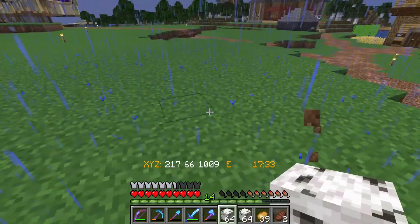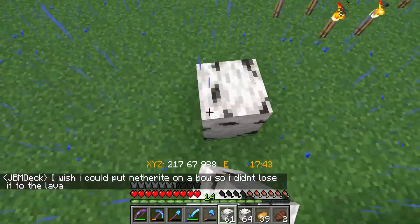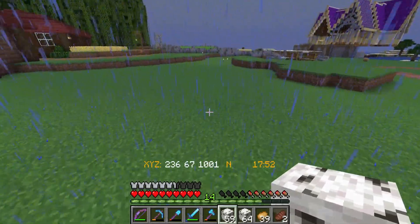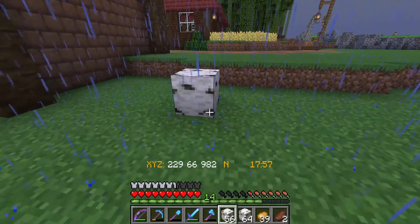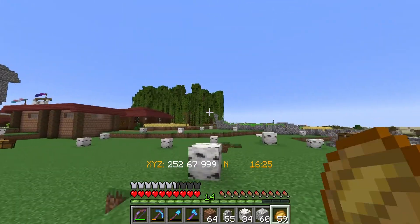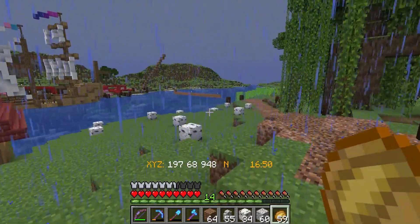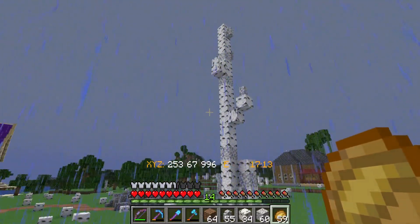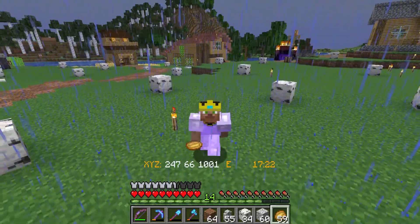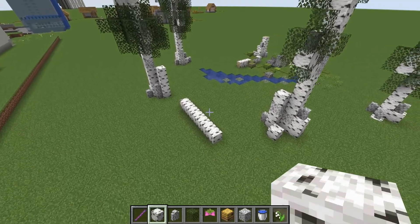Moving on to the next phase - the forest itself. I grabbed about 10 stacks of birch logs and want to start planning out where the different trees are going to go, figuring out how thick and dense they'll be in certain areas. I'll place down little spots for trunks and decide how big I want the trees to be. I've now placed over 128 different tree trunks and haven't even touched the other side by the villager breeder. Trees are scattered throughout the entire town and I think it's going to look pretty cool.